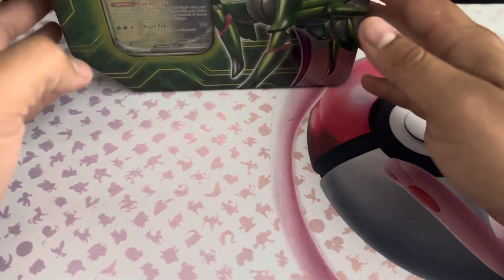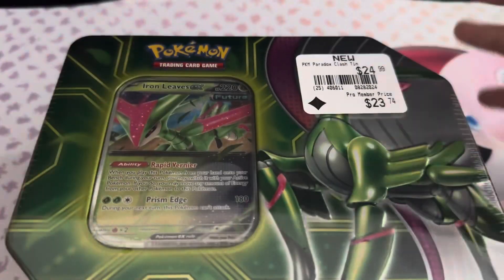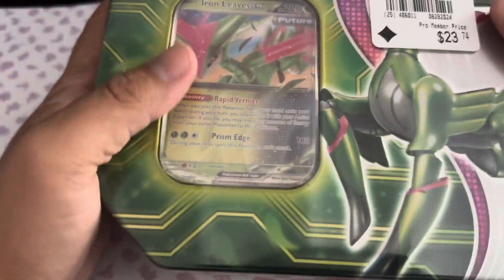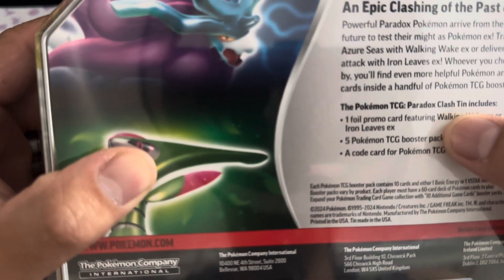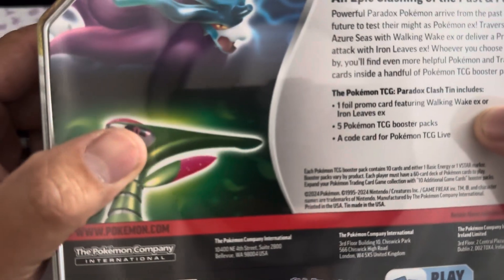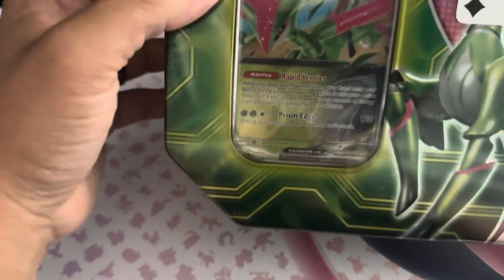Welcome back to another Pokémon pack opening. The wife surprised me — she went out to the store and picked me out a Pokémon tin. We got the pro member price so this is only 23 bucks. The tin comes with five booster packs, a code card, and a foil promo card featuring Walking Wake EX or Iron Leaves EX — and we got the Iron Leaves version.